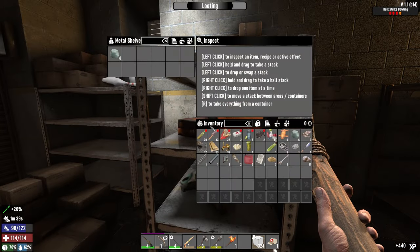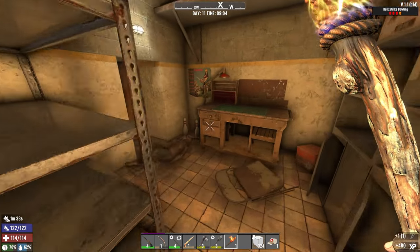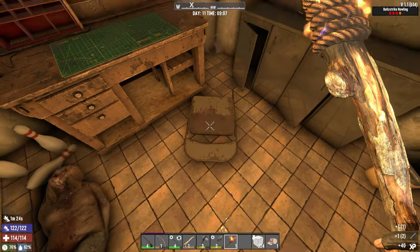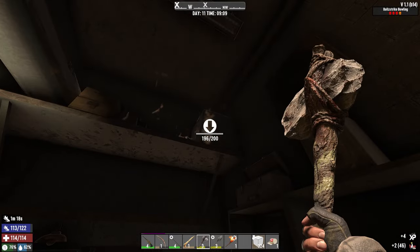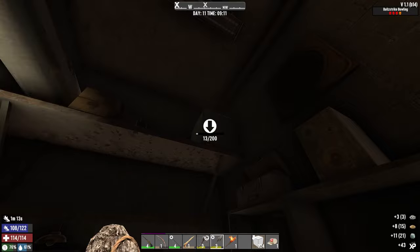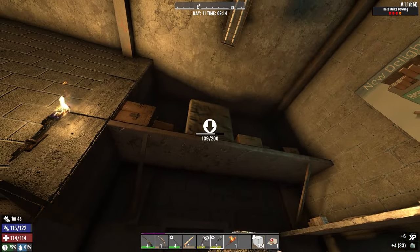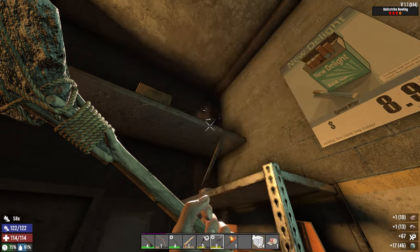Perfect. Some clay, nails. We need more clay for cobblestone. I think I am doing a bad mistake building in this small town here. But I don't know what to do, man - I built a lot and I cannot take my stuff back. That's the main problem.